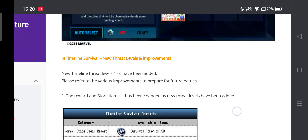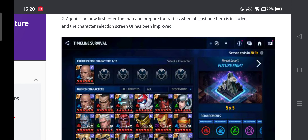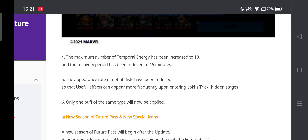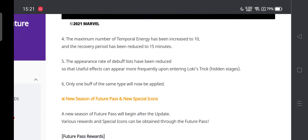Agents can now first enter the map and prepare for battles when at least one hero is included. The character selection UI has been improved. The reset and revive pop-up shown when less than three heroes are remaining has been removed. The maximum number of temporal energy has been increased to 10, and recovery is now every 15 minutes — so you don't have to wait an hour anymore. The appearance rate of debuff list items has been reduced so useful items appear more often.